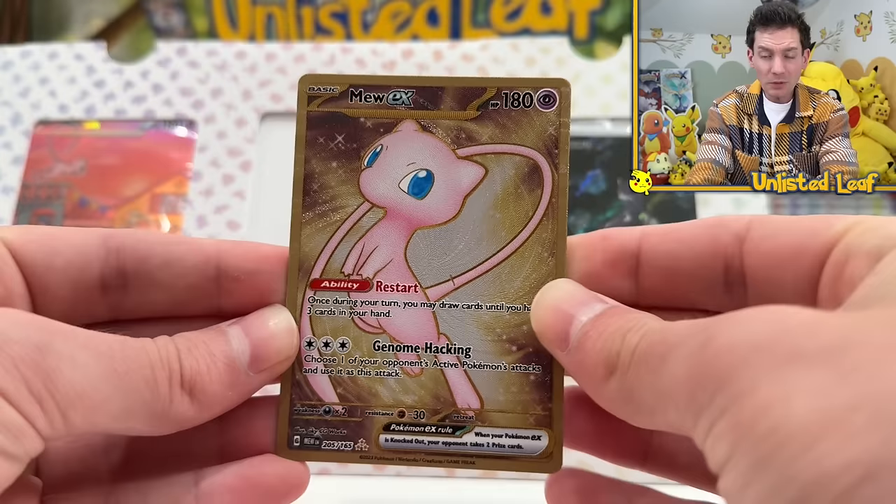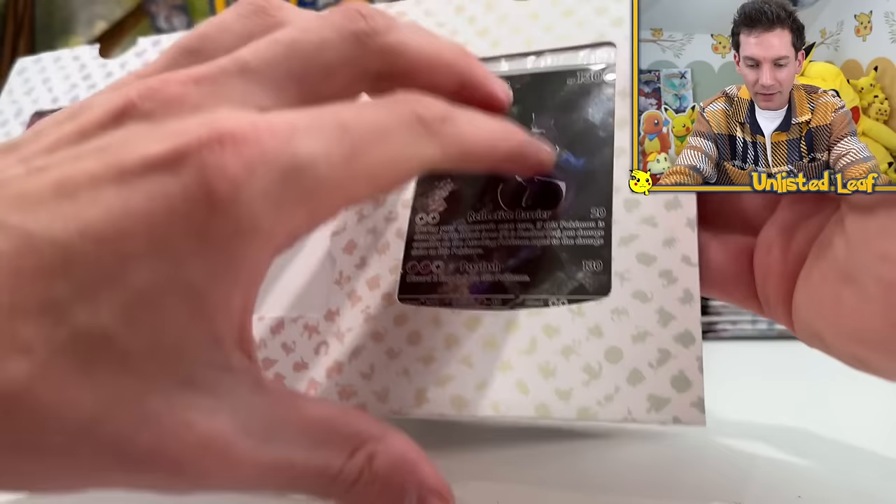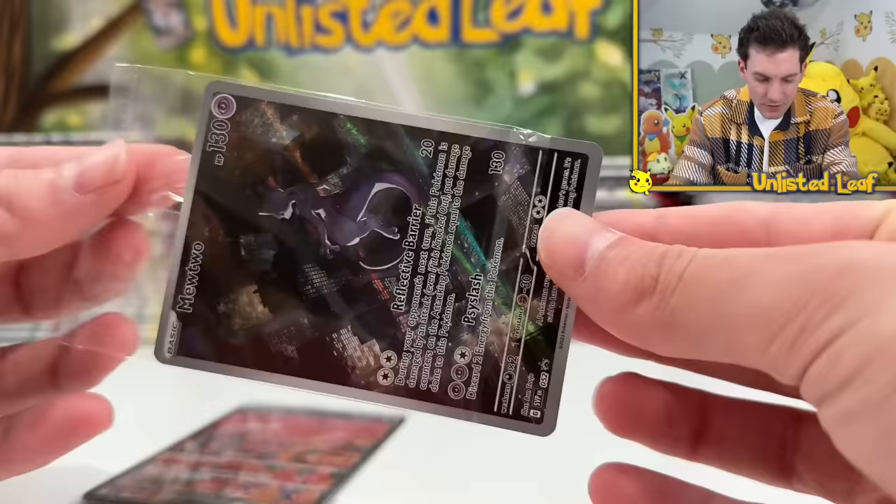But you know what's crazy? That's not what I'm most excited about. And neither is this Mewtwo, but we're going to try and get it out without making it a PSA three and a half. It just looks like it didn't finish school because they slide straight out the top. So let's slide out the Mewtwo.